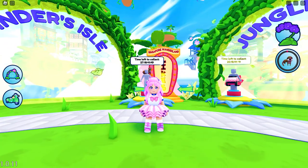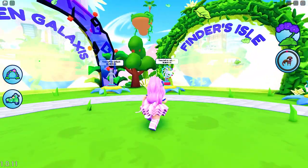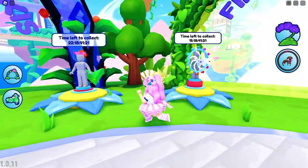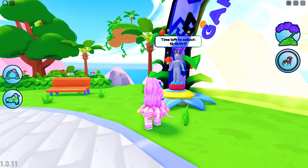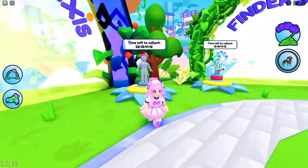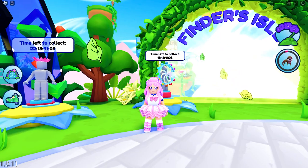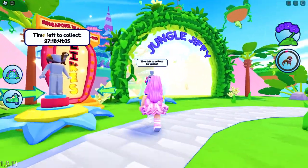It will turn green when you achieve the target time. It's cumulative, which means you can join the game, leave, and rejoin again if you want. The timer simply stops and continues again when you play. Remember that the timer will not include those times when you joined the game before.